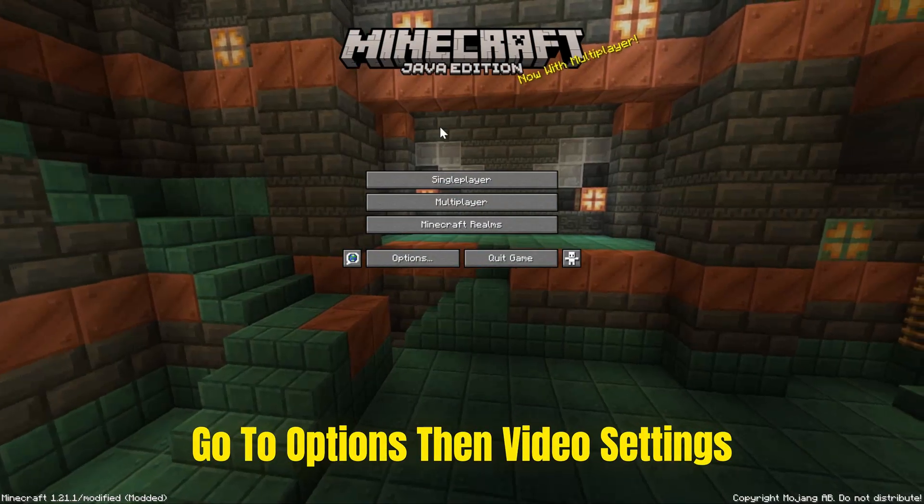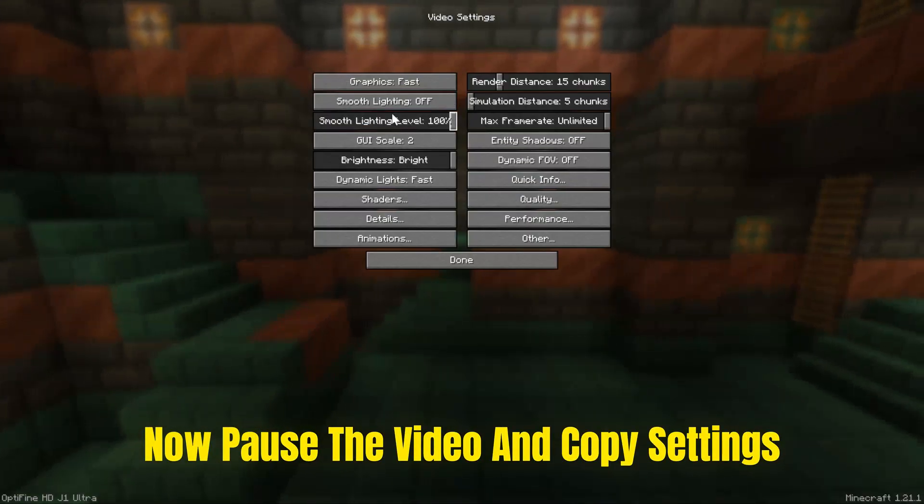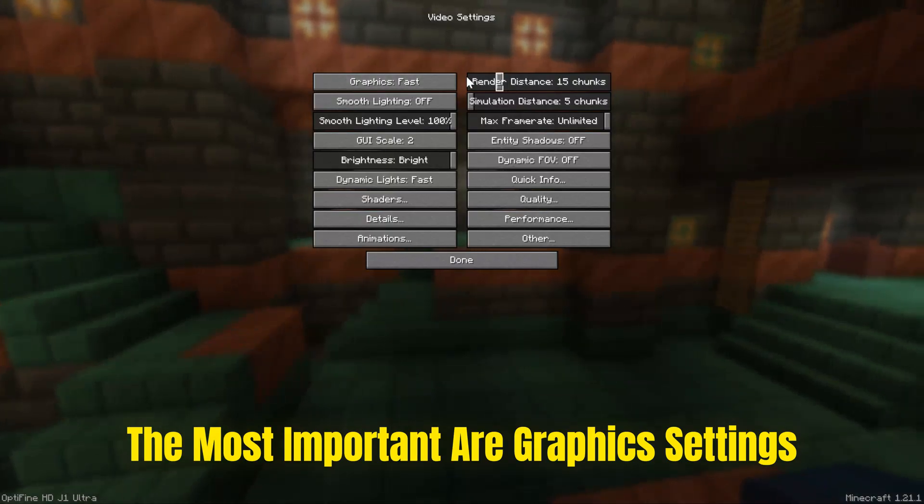Go to Options, then Video Settings. Pause the video and copy the settings. The most important are graphics settings and render distance.